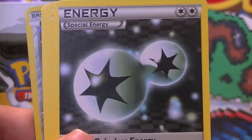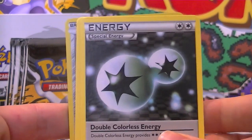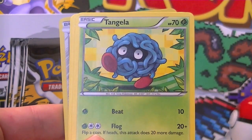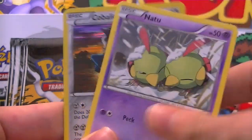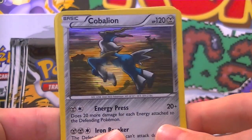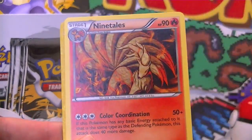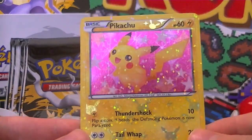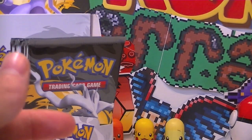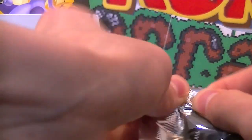So we've got a Crushing Hammer, a Special Energy — Double Colourless Energy. Gotharita, Tangela, Dino, Natu. And we've got a Holo Cobalion — that looks awesome. I love that Holo Cobalion, he looks boss. Nine Tails Regular Rare and a Pikachu. Someone told me the name of this shiny set but I forget it. I just forget things all the time. Alright, let's do the second pack.